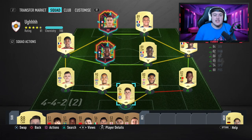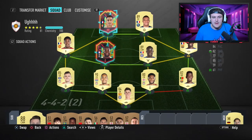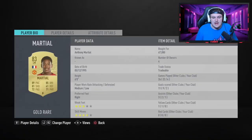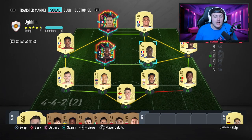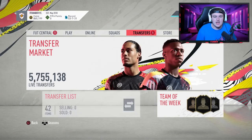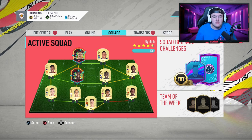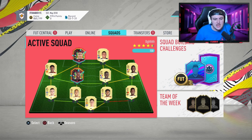You guys seem to love this series so we're going to jump straight into it. First I thought I'd show you my team at the minute — it's not a ridiculously expensive team compared to some we've been building recently. I've just brought in Mbappe, who doesn't seem to score for me — Ben Yedder seems to score the most. I love my CDM partnership and I play a 4-4-2. I've got nearly a million coins — what upgrades should I make? Let me know in the comments.